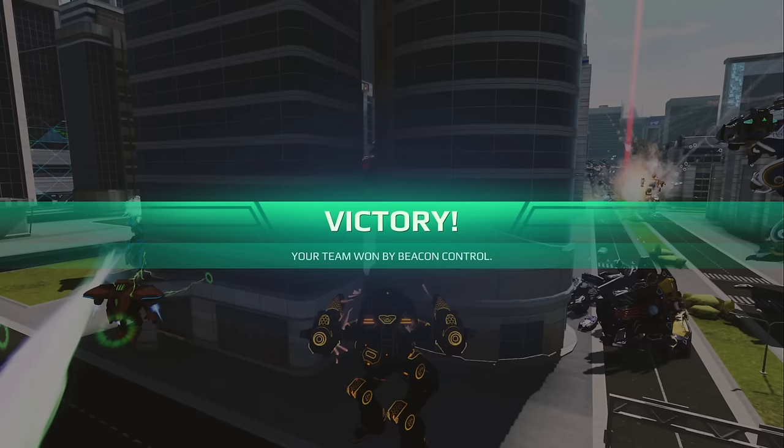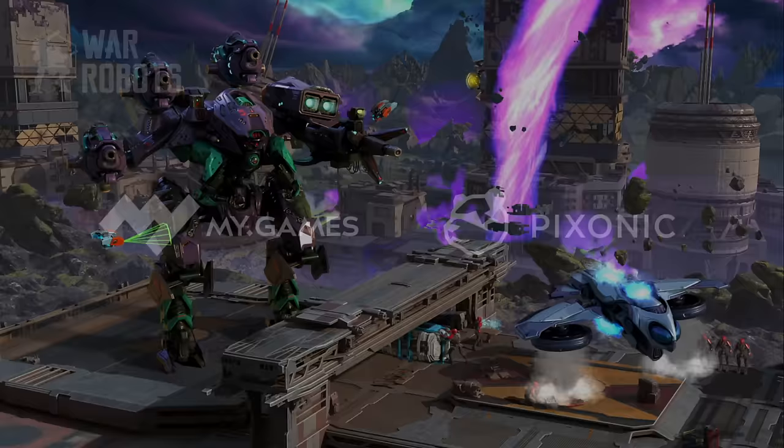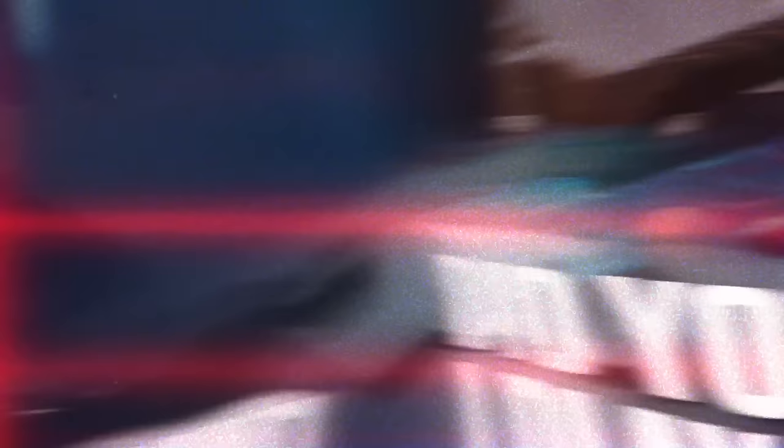I can't believe it. How much did I score? I almost killed that Indra too — his health was going down pretty quick. 4.9 million, 12 kills, zero beacons with the Ultimate Destria. Let me know if you've tried out your Ultimate Destria in the comment section down below — what setup are you using? I hope you guys enjoyed this video. If you did, make sure to leave a thumbs up. Thank you guys for watching, stay safe, and until the next video, I'll catch you guys later.